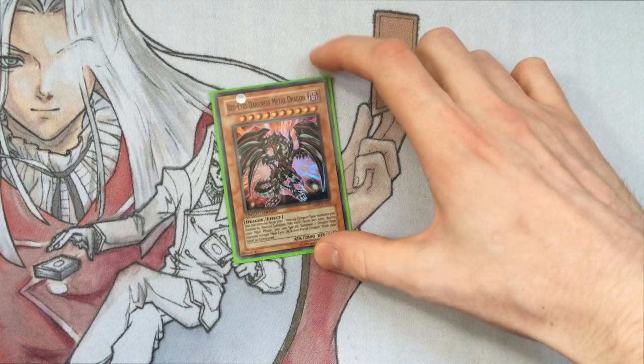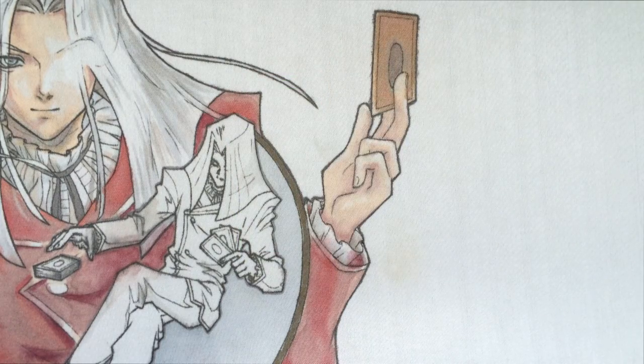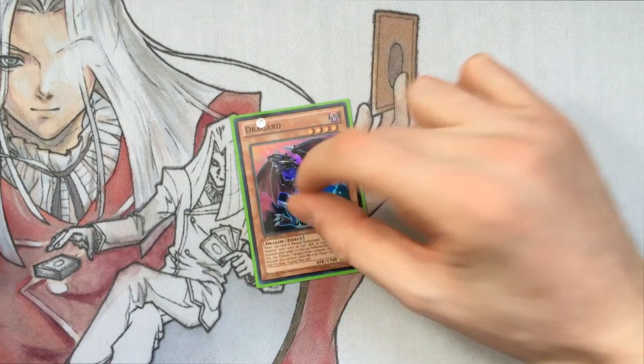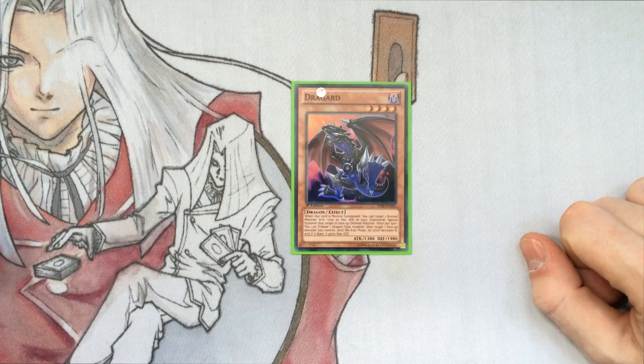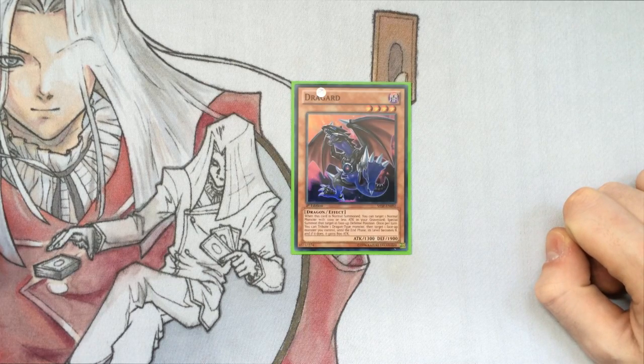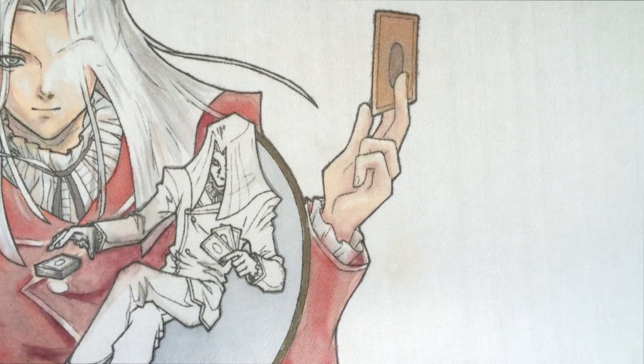Then we have one Red Eyes. Red Eyes is just a boss - if you have him in your hand, you can make plays for days. You can get him with Atom and bounce him with M7 and all the plays. Then we have one Draggard. Draggard has made a significant return to this deck because I've just been testing more with it and it's been doing well. I've put Draggard back in because I have a space thanks to Convocation being at 2.